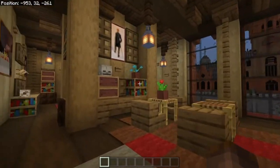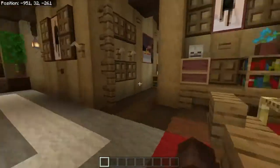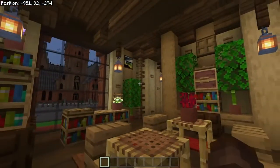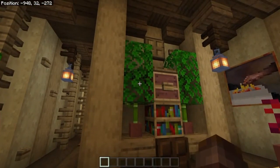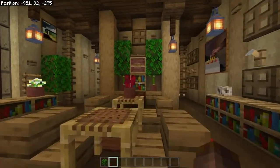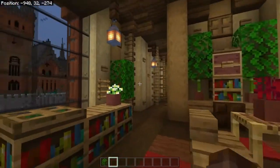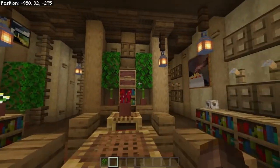If we continue straight, this right here is the library. We have again tons of bookshelves around — we have a lot of bookshelves in this palace. Tons of seats for people to read, and again I really like this room. There is a lot of detail. I cannot express how important it is to put some plant life in your builds — imagine what it would look like if the green leaves weren't there. It would all look very brown. So I added some little spots of color using leaves and I'm really happy with this.